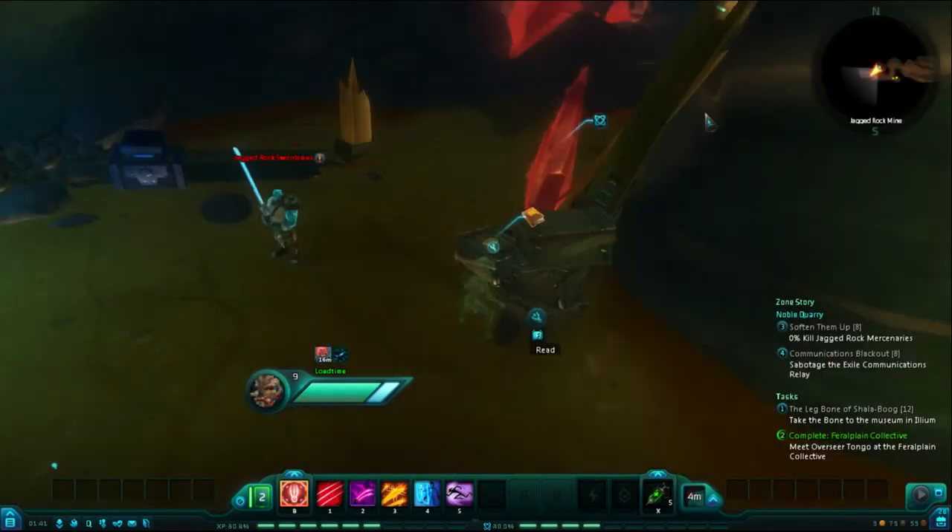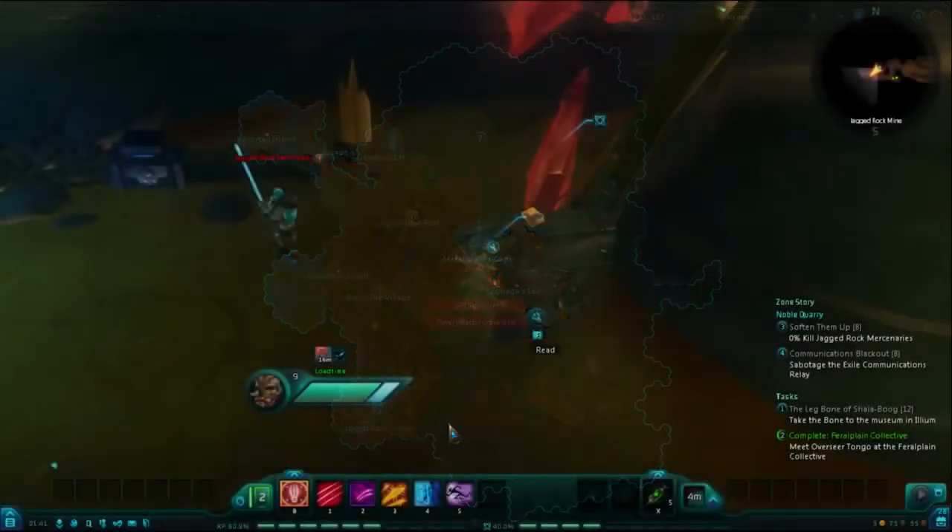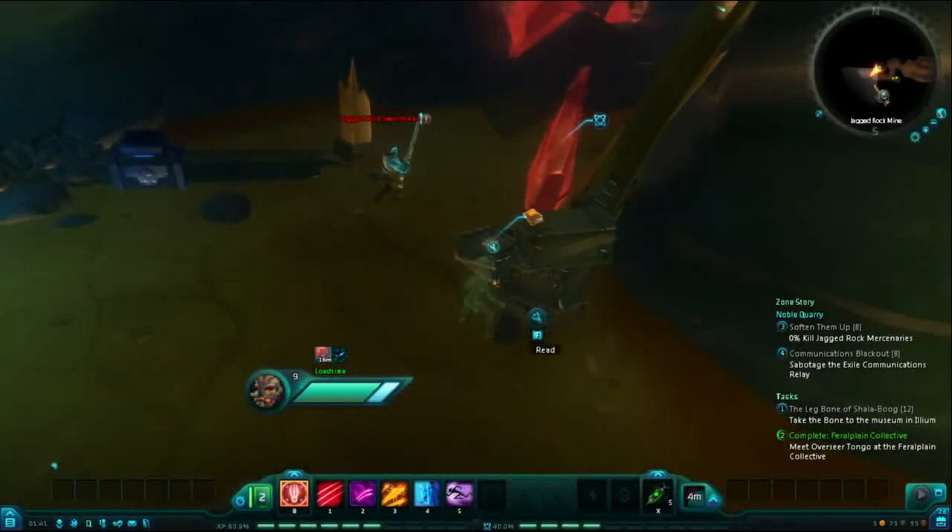Following the quest structure, we will then head south to the Jagged Rock Mine. Near the entrance of that mine, you will find the Exile Miner's Diary.